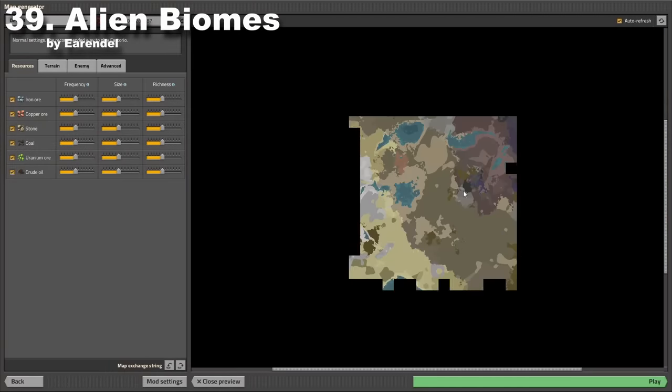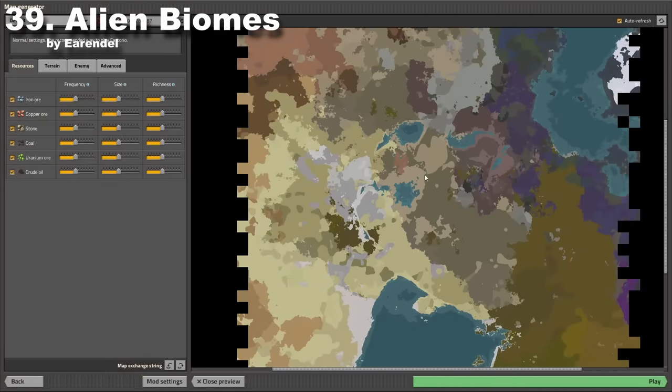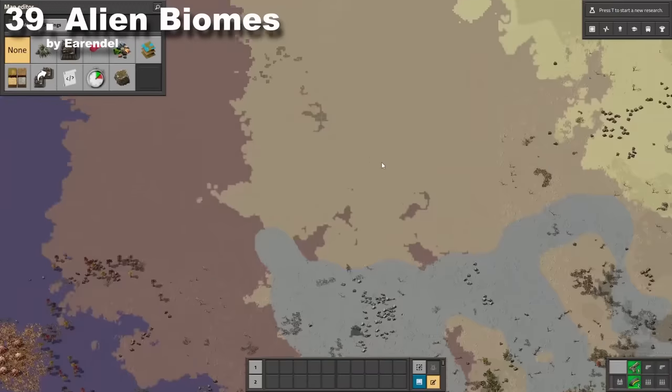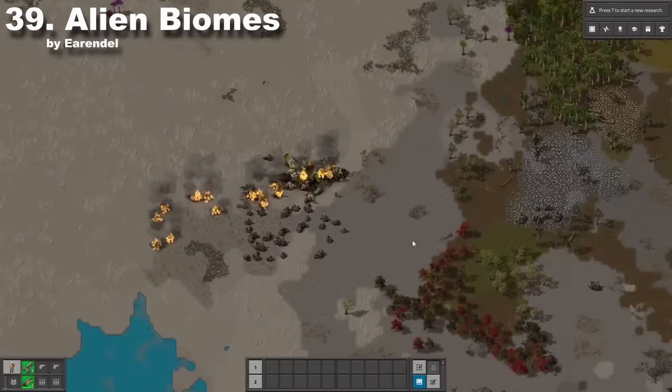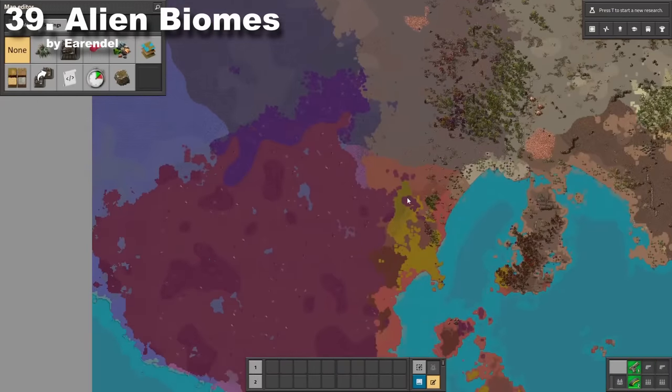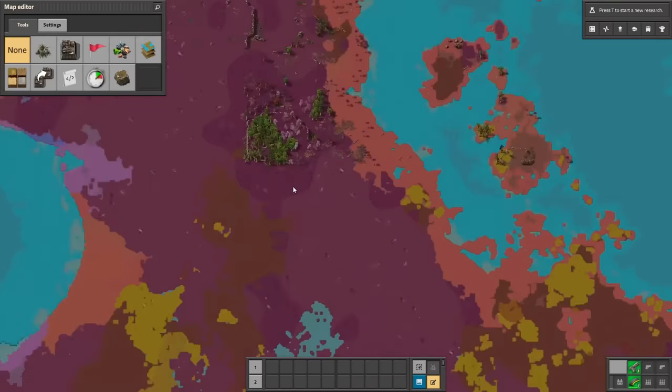Alien Biomes doesn't add any new items, but totally changes the landscape of Nauvis. New biomes will definitely make your playthrough more interesting. My favorite biome is of course this rocky terrain, but you can explore on your own and find what you'll enjoy the most.